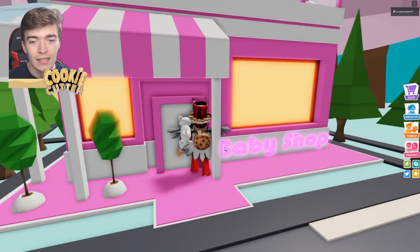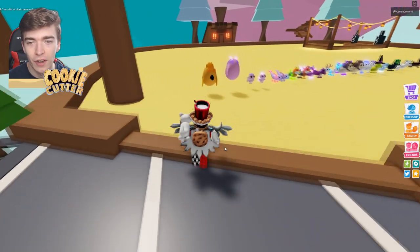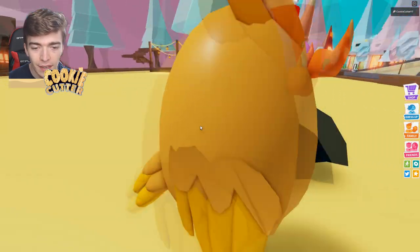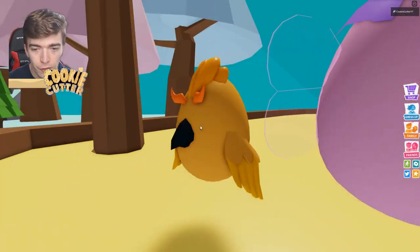If you want to say goodbye to the baby shop because it's now been updated, then I guess you can go and do so. Let's give it a kiss goodbye. Okay, so is this the egg? This looks like the egg vehicle. Griffin gold egg. This is the fairy egg and you can go and have an adorable looking fairy.